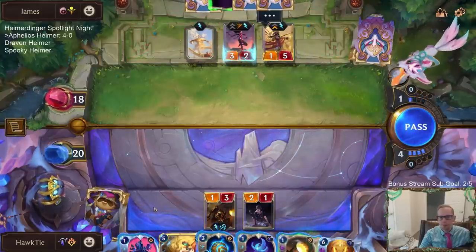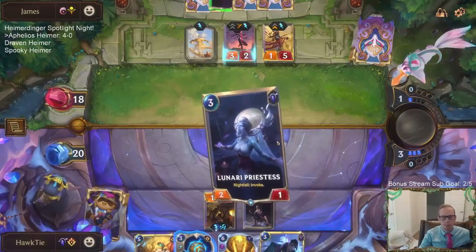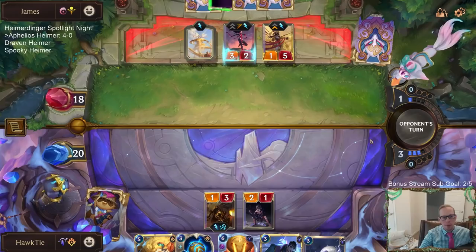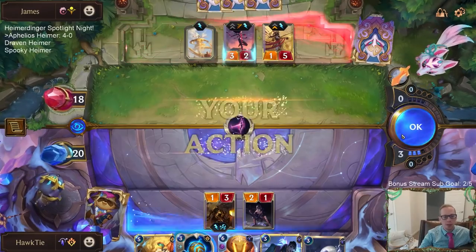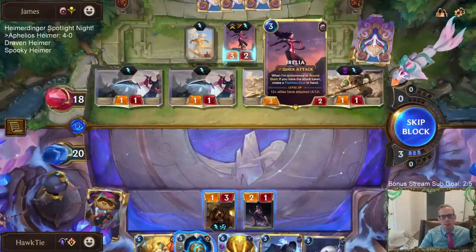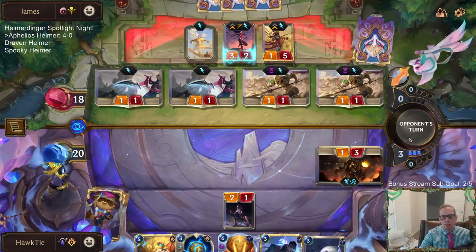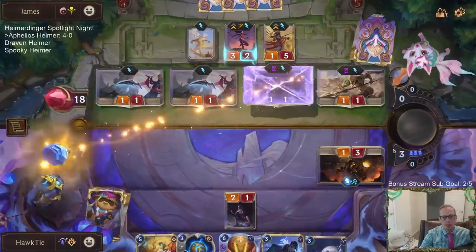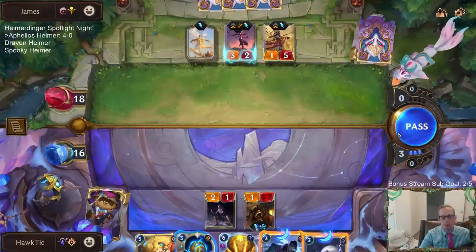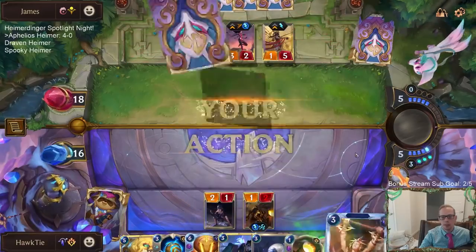What a hand. Next round it's Heimer, Flash of Brilliance, and then hopefully the removal spell. I may have to just Sunburst. They just don't attack — I still just get another three-mana unit? Going to throw a Wrench Bot into their plans.